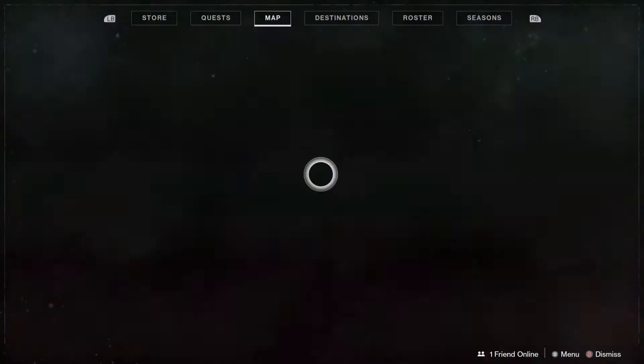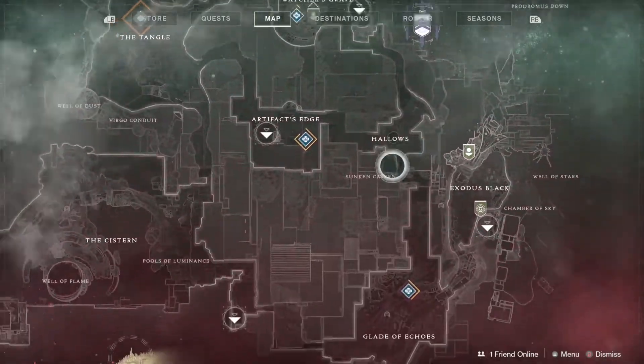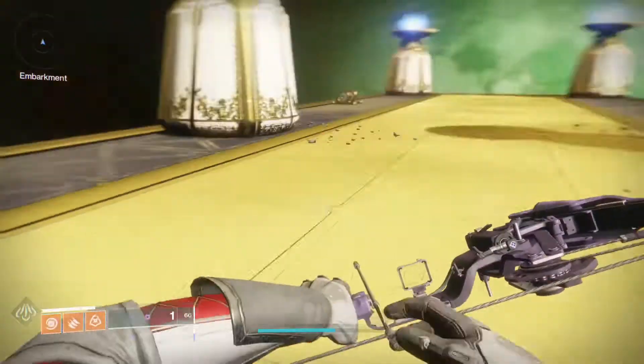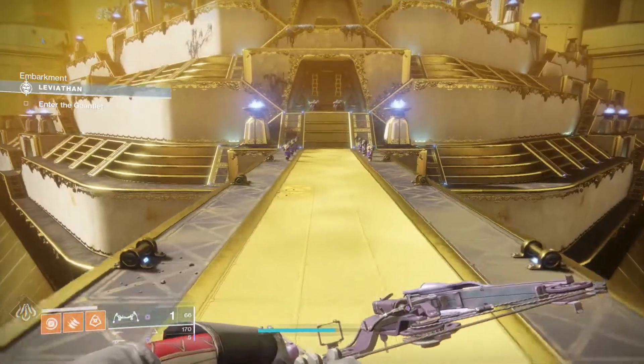You're going to want to go to Nessus. Go down to the left onto the Leviathan and onto the Leviathan raid. You will spawn on this platform here — just follow me until we get to the area where we need to be.